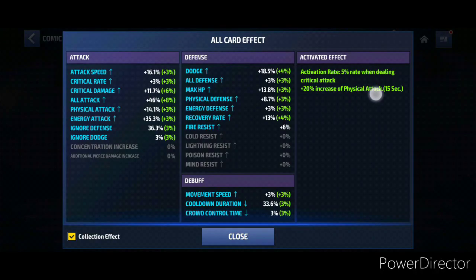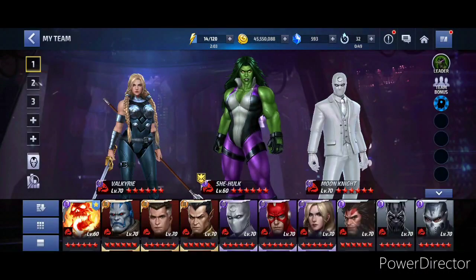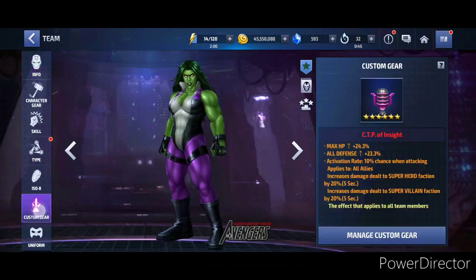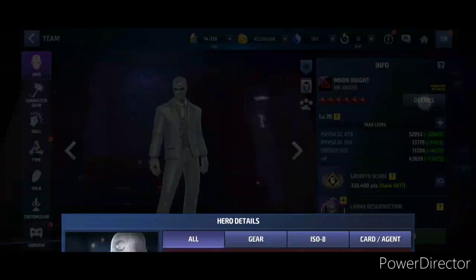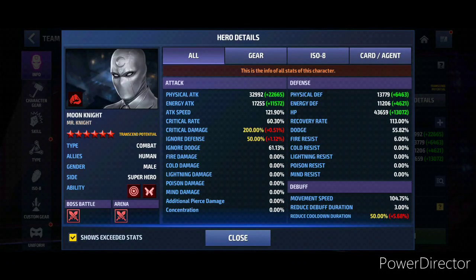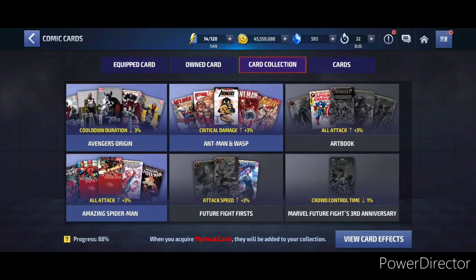I have 60 physical attack here and the procs are about 62 to 63 physical attack on the cards — not too high. We are going to be using She-Hulk with the Insight, which is definitely the best we can get. Moon Knight right now looks like this: 60 critical rate.